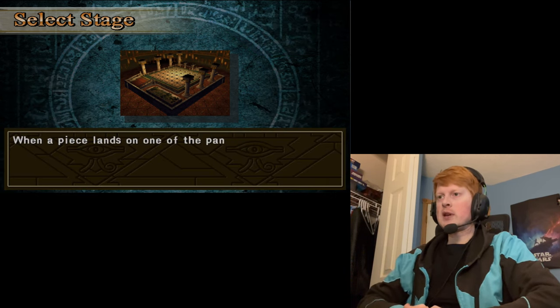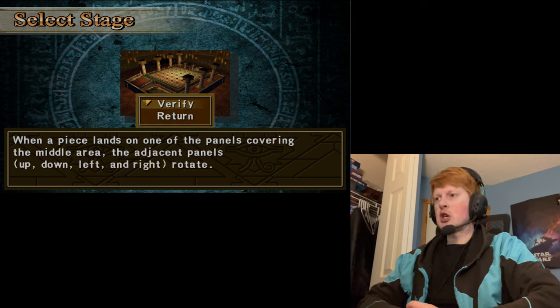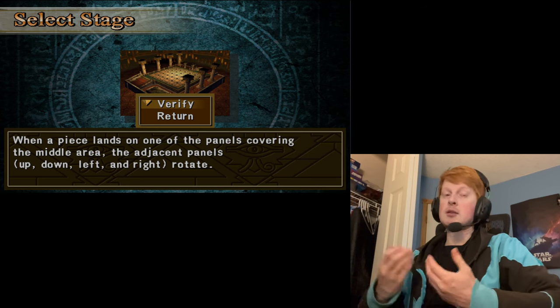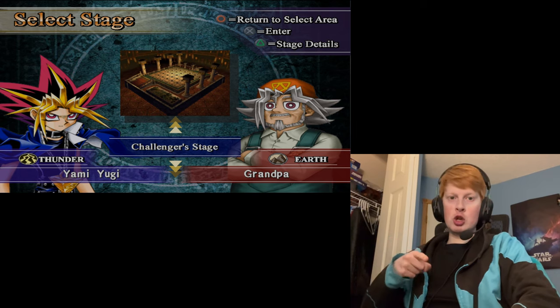Let's take a look at the details. When a piece lands on one of the panels covering the middle area, the adjacent panels — up, down, left, right — they rotate. Alright, and I guess we'll see this in action as we jump into the duel.